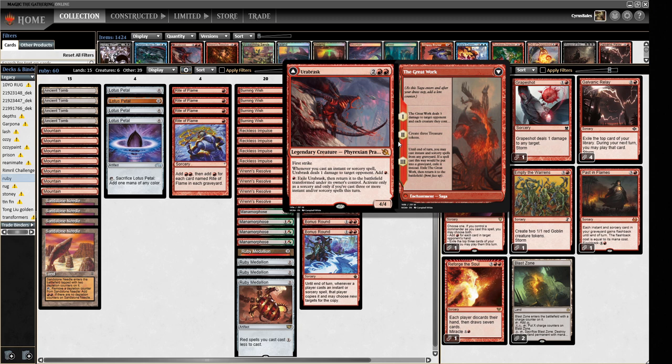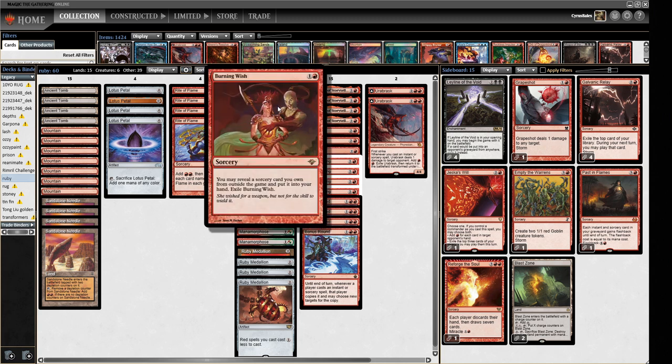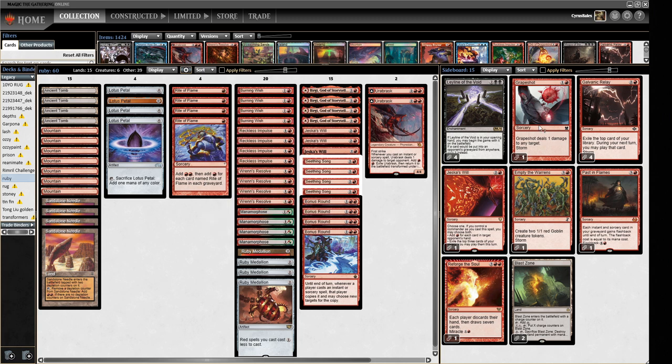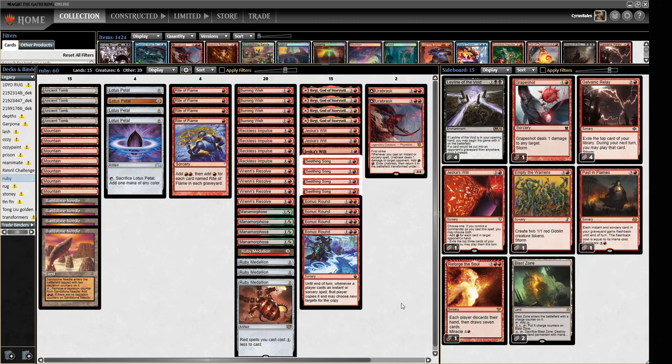The reason I want to call it Pokemon Ruby is because this card, Urabrask, reminds me a little bit of Groudon, and we're playing a Ruby Medallion deck. Anyway, let's talk about how this deck functions. We're a storm deck trying to kill our opponent with a storm spell. Our storm spells are located in our sideboard, so we are a Burning Wish deck - four Burning Wish that can find us a Grapeshot and sometimes Empty the Warrens.